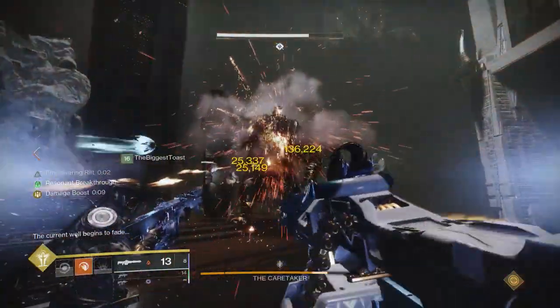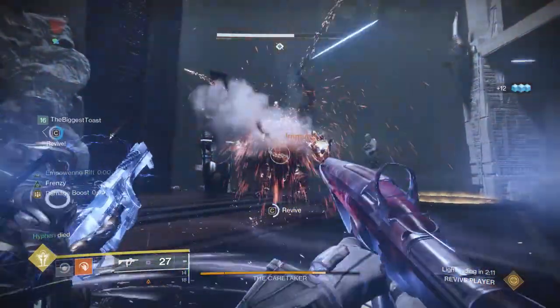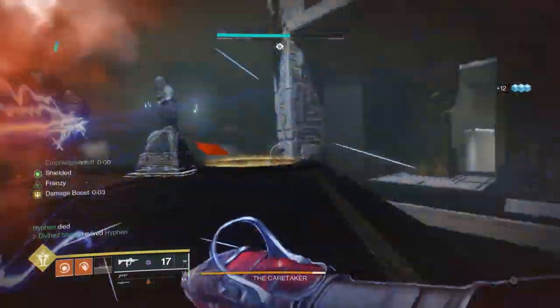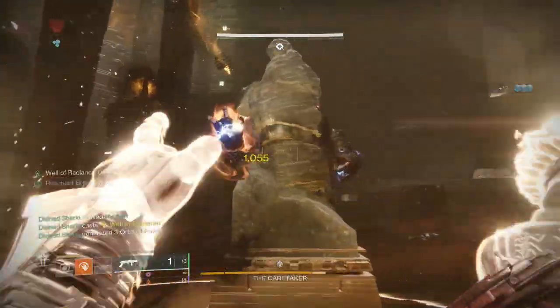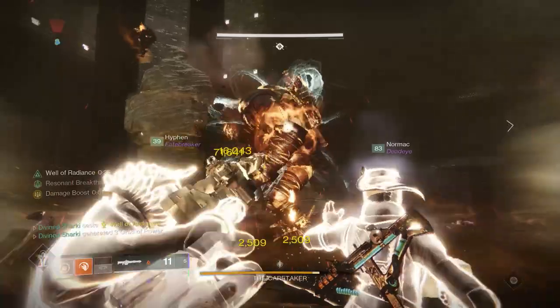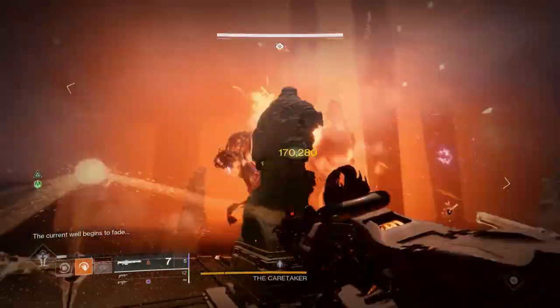Now, the one thing I do want to mention, at least for the Caretaker fight specifically, is that Into the Light is such an absolute beast of a mod, as it really does allow you to crank up your grenades, especially if you're standing in an Empowering Rift or a Well of Radiance. You're going to be able to absolutely juice this boss, even without having any good heavy.